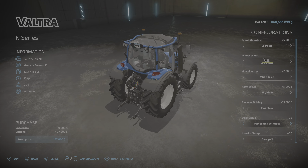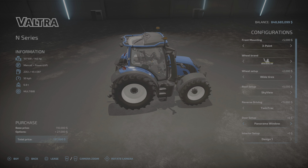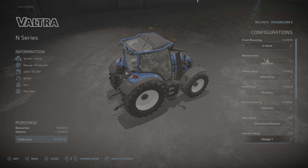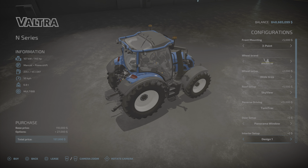We can change the front mounting from three-point to 600 kilo weight — I think I'm going to keep the three-point. The wheel brand is changing to Michelin wheel setup. We've got wheel weights, wide tires, wide tires with weights.